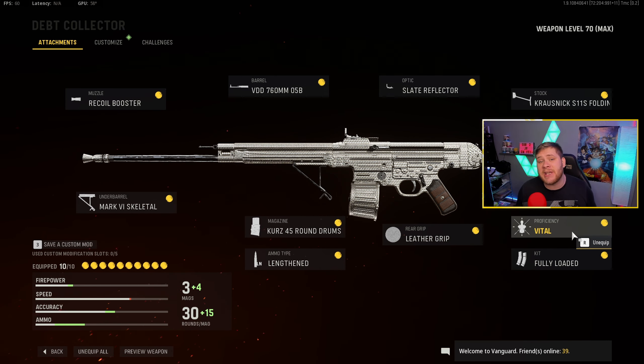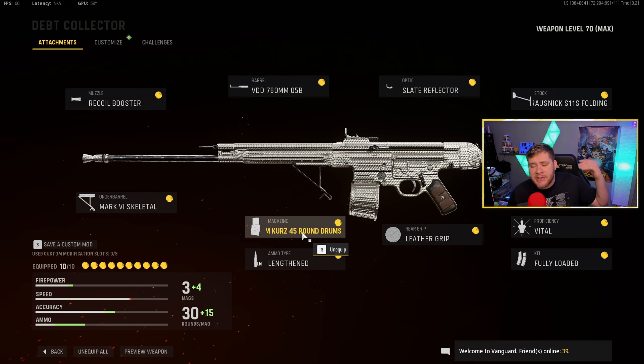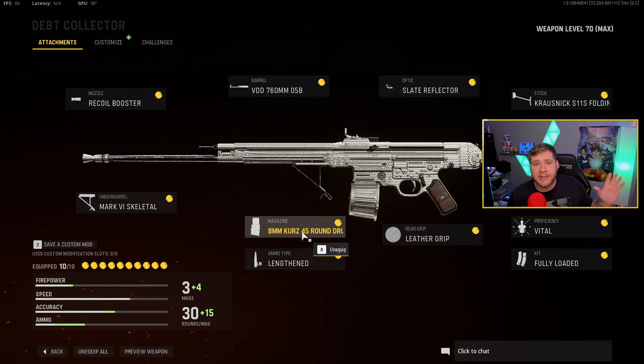We've got Vital — the reason we're running Vital is because it increases your damage to certain parts of the body instead of just the head, so this perk on your gun is absolutely insane. We've got Leather Grip to help increase our ADS speed, and the Curse 45 round mags — I like these because it's a bigger magazine, has no recoil, and is super accurate. The fire rate is actually pretty nice on it as well combined with the Recoil Booster.